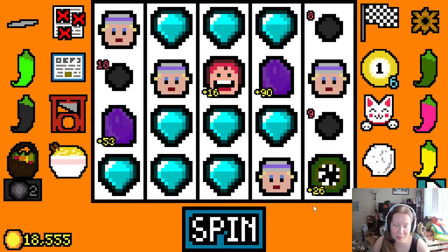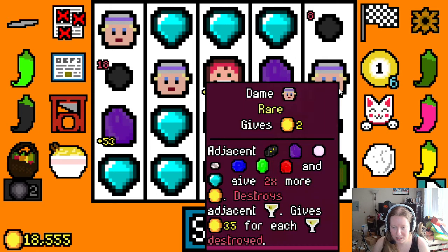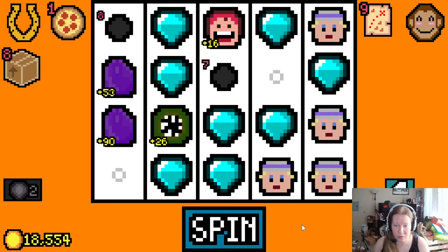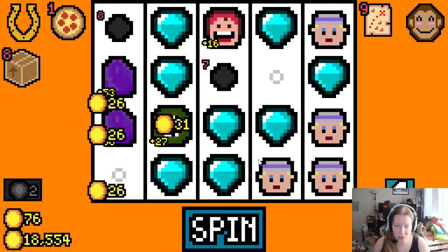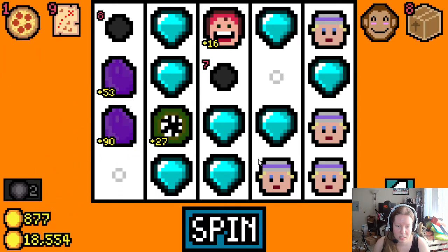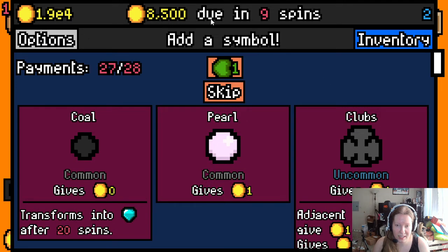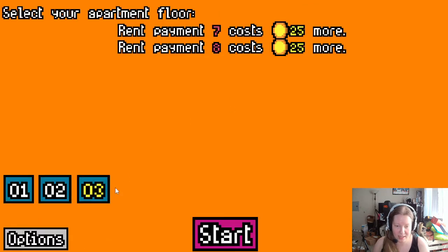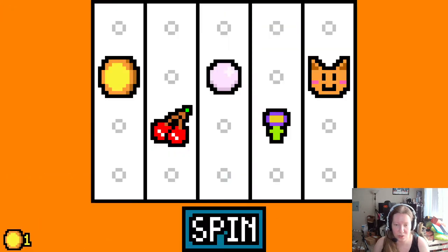Hello everyone and welcome back to Luck Be a Landlord. It's been ages — I assumed an update was going to destroy this save file, but we still have the file. I honestly don't remember everything we have going for us, but I set the animations to go a lot faster. We only have nine more spins, and in all honesty I don't remember what's going on, so I'm going to start a new game.